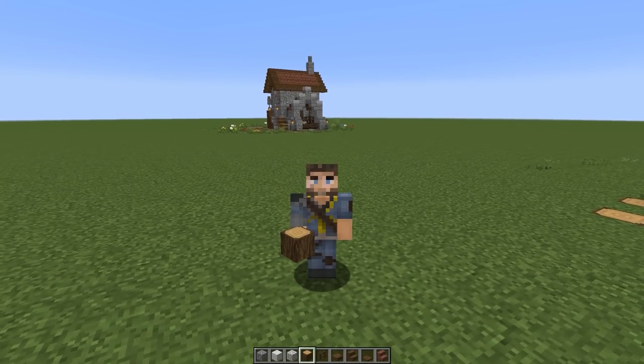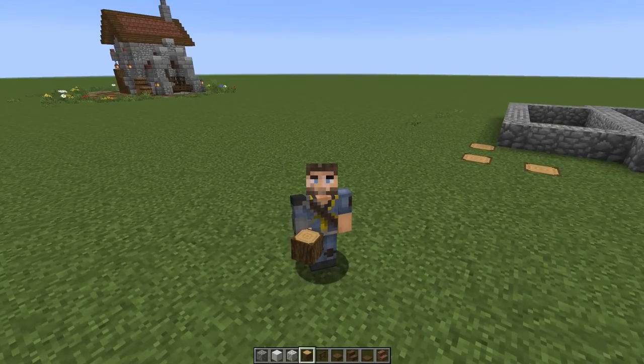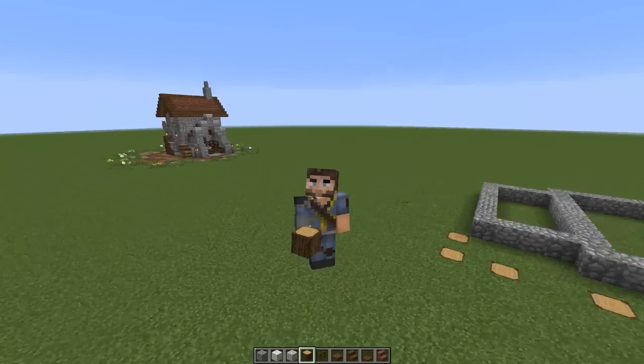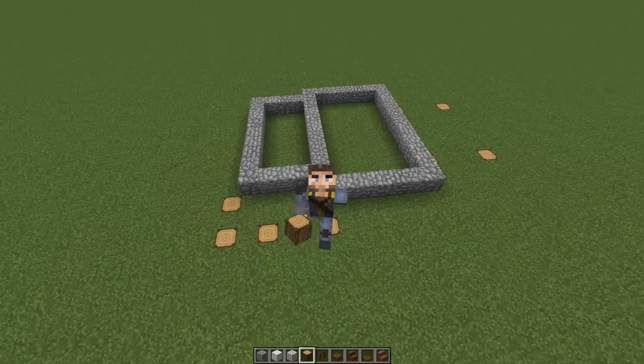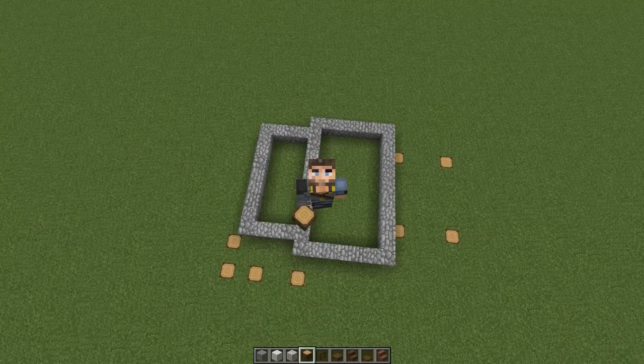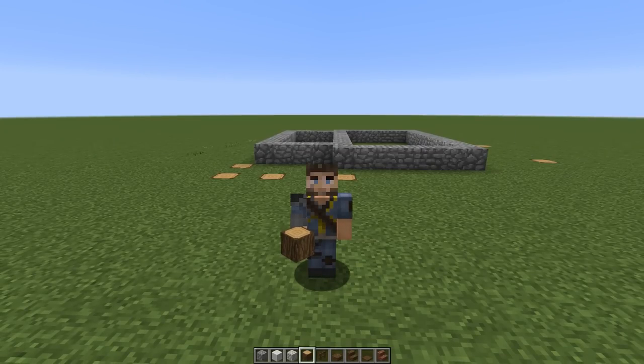Hello everybody and welcome back to another episode of Building with Sausage — this is Mythical Sausage here. We're back doing another tutorial in our 1.14 world, building a medieval house using as many of the new blocks as we can. We're also using Germ's texture pack — the greatest vanilla pack in the world — download link is in the description.